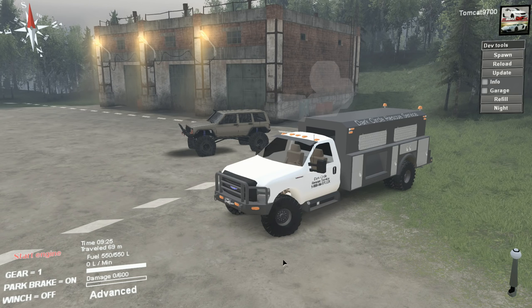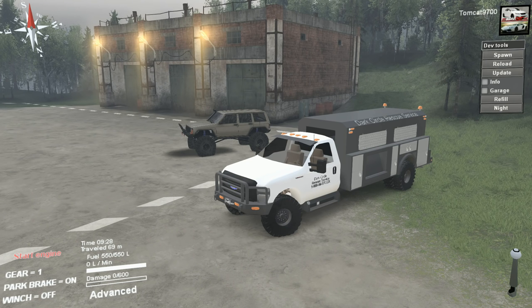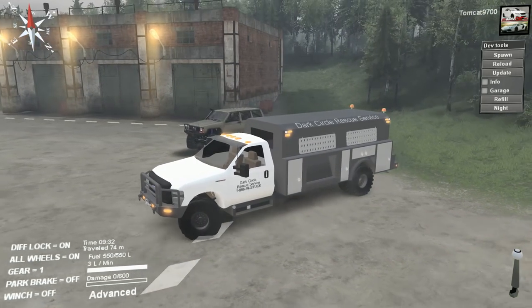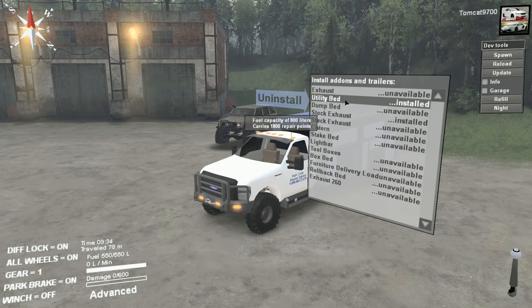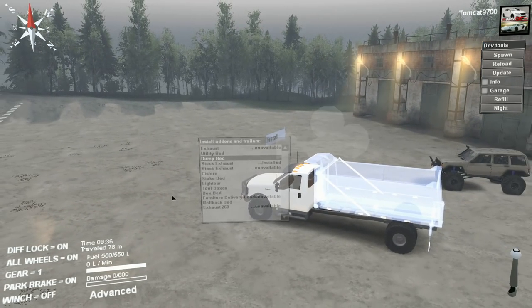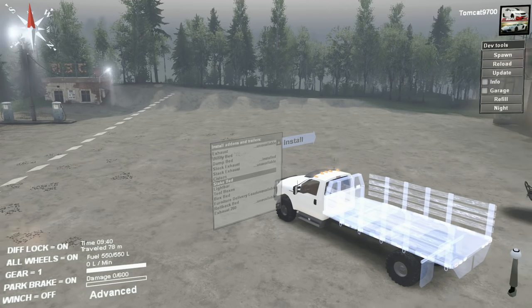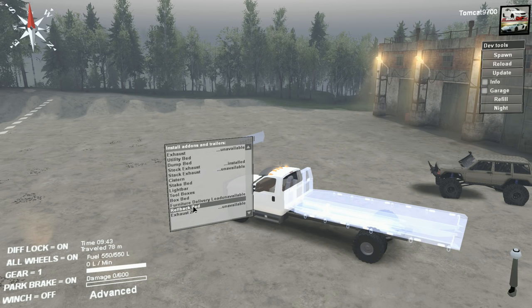There's also the new DCMT F450, and this truck is really interesting because it's got a whole lot of customization options. It's got a bunch of different bed options. Right now we have it in the rescue truck configuration, but it can be changed. If we take the utility bed off, we've got a dump truck bed that can be put on it. You can do a cistern, like a fuel tank, a utility hauling bed, a box, and also a rollback tow truck. So if you wanted to spawn multiple of these in, you could have one as a support rig and the other as a flatbed tow truck, depending on what map you were on.